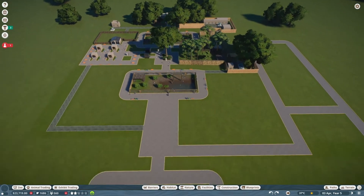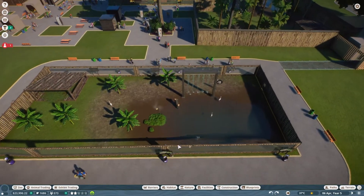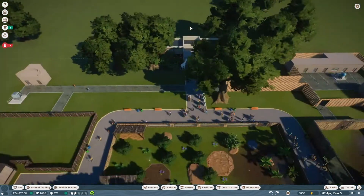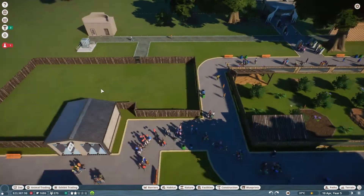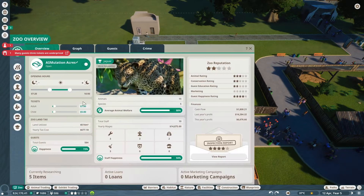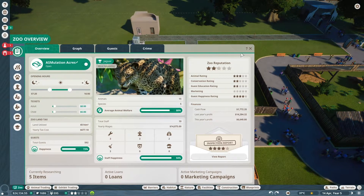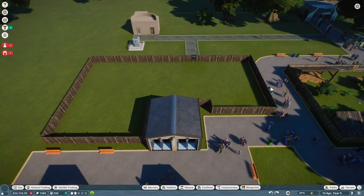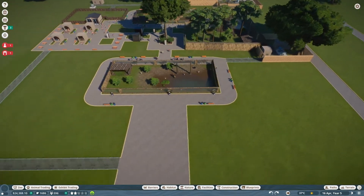We're expanding and our money's going up and down. We only have three animals so far — we added our flamingos last time, we have jaguars, and of course our warthogs. We need something small for this spot, and I'm thinking of adding a walkthrough exhibit here — tortoises, which are pretty popular with guests.